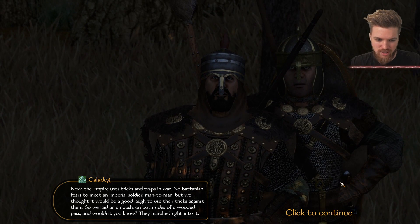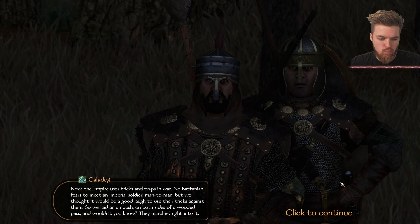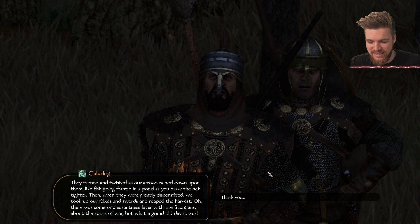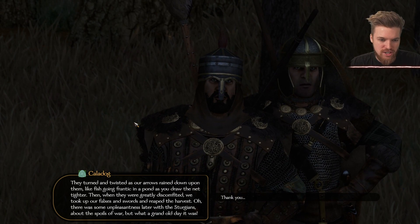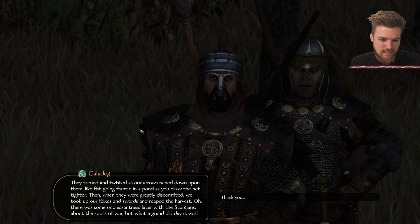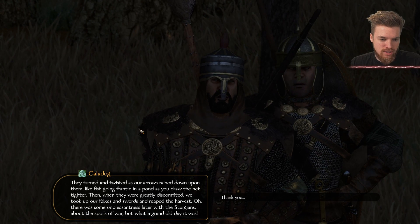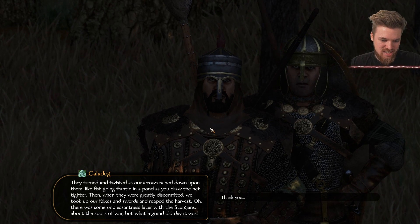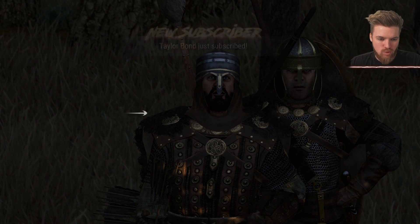We thought it would be a good laugh to use the Empire's own tricks against them. We laid an ambush on both sides of a wooded pass and they marched right into it — that's based on a famous battle, very much like the Celtic origins of their faction. They turned and twisted as our arrows rained upon them like fish in a net. Then we took our falxes and swords and reaped the harvest. There was some unpleasantness later with the Sturgeons about the spoils of war, but what a grand old day it was.